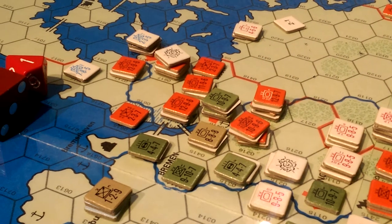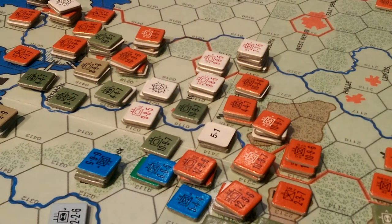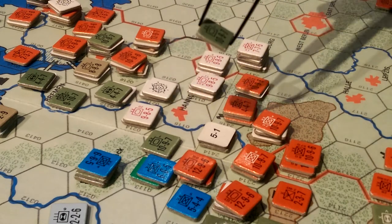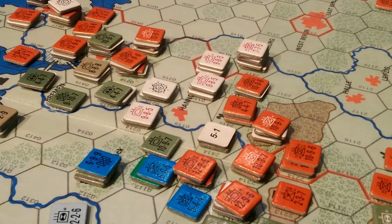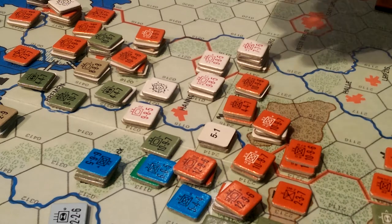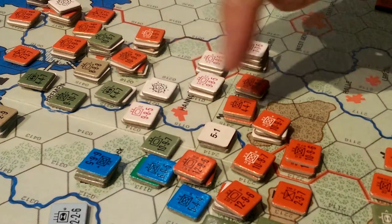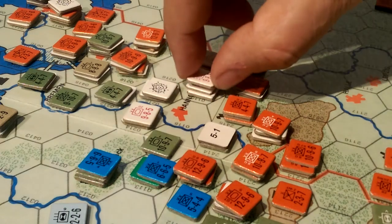Next combat is just out of range of the camera because we zoomed in — five to one, and I rolled a six, and this is what's going to hurt. It was an exchange. So I lose the entire first division of the American forces — actually, they're German forces. And I'll have to lose nine combat factors here. So probably the easiest thing to do is just to lose this guy.